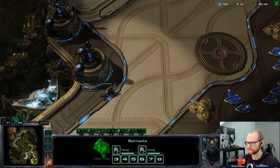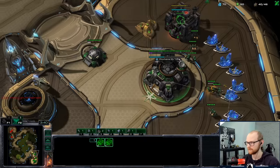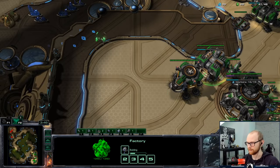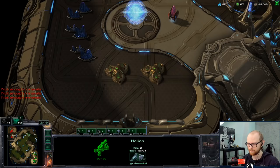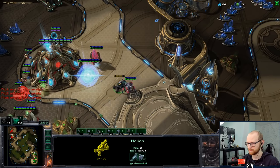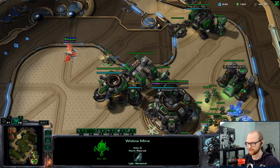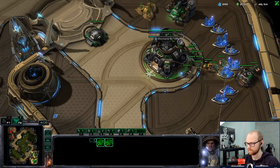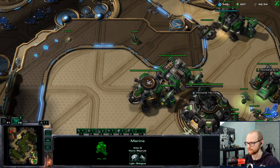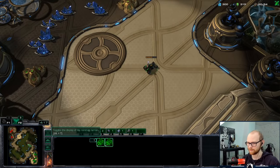I'm a little bit scared of being scouted super fast. That's the thing about Stargate - their Phoenix can just fly straight across, or Oracle. Then you might be in some trouble if they realize it's Battlecruisers. With my Hellion seeing a Twilight Council, that's a pretty fast Twilight. So this is probably Phoenix into Charge. I actually think this is a little bit scary - I was planning on doing BC into Tank Push fast, but since it's a really fast Twilight after Stargate, that means it's probably going to be a fast Charge.